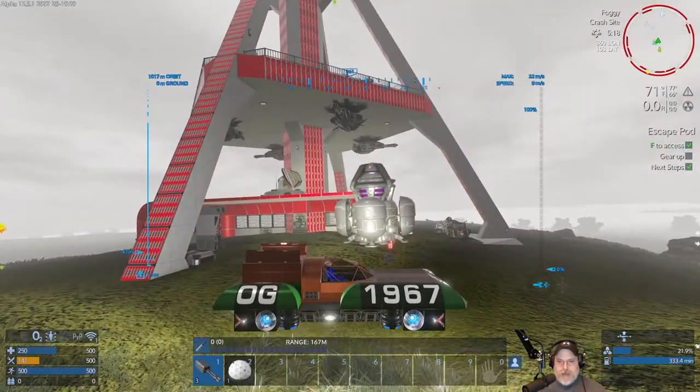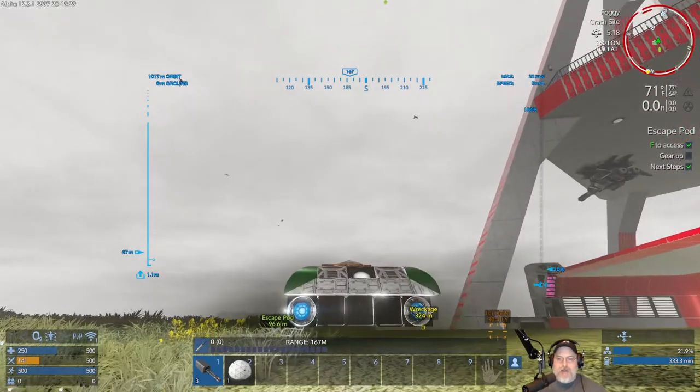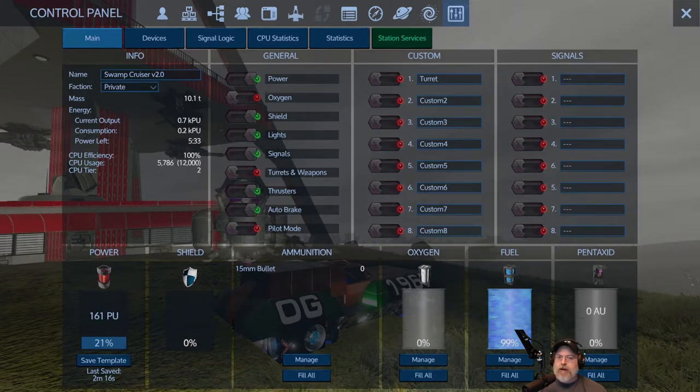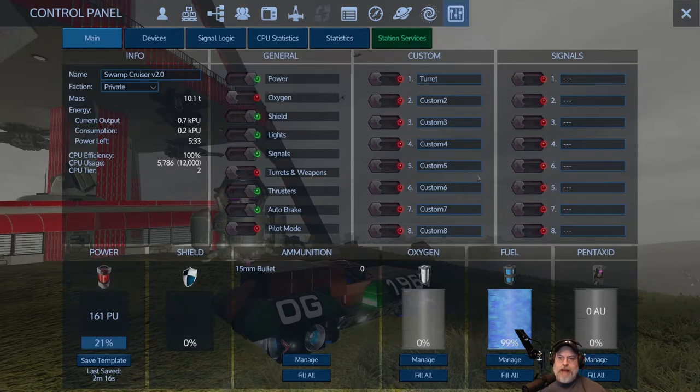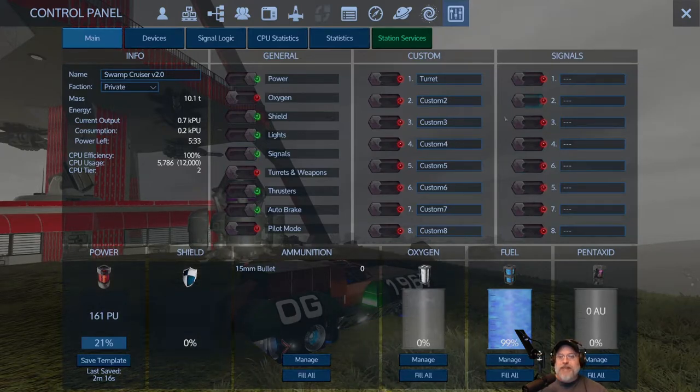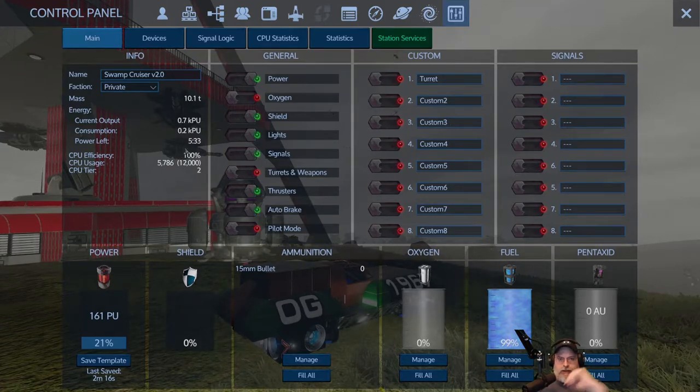That's important because if I used the main switch for turrets it turns off both my gatling guns and my turret, and now I don't have any weapons at all. You can use these custom switches to fine-tune different things you want to turn on and off on your vessel or base. I'm not going to get into how to do that in this tutorial - it's more advanced. There are plenty of YouTube videos that go through how to work with signals and that sort of thing.